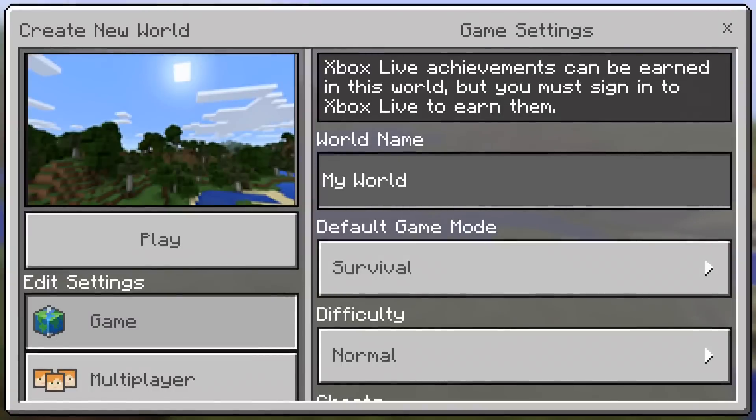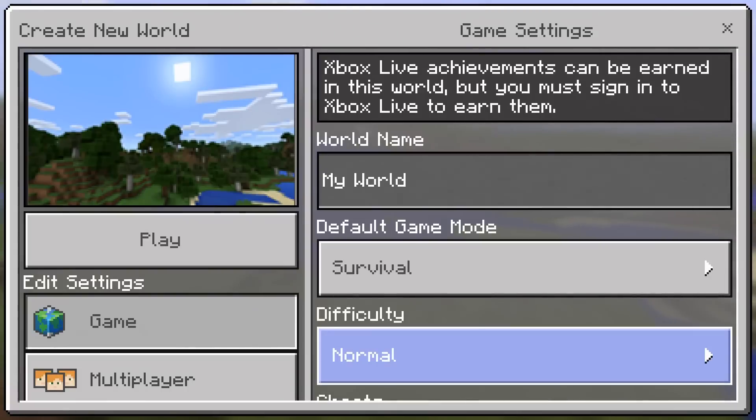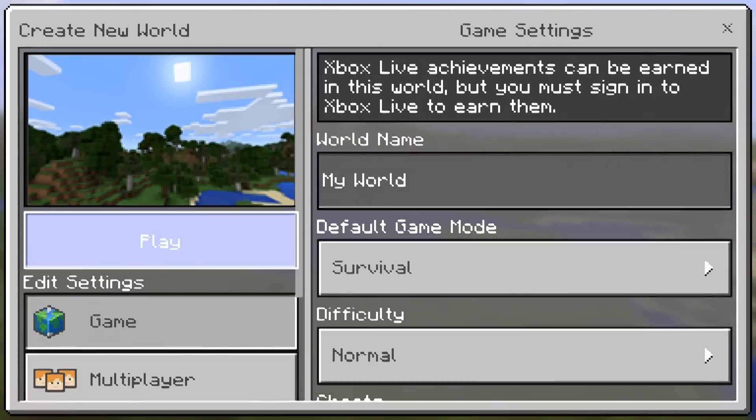Create new, generate random, and if you go to default game mode that's going to be actually a spectator mode right here — just kidding, there's no spectator mode. I'm just going to go to play.